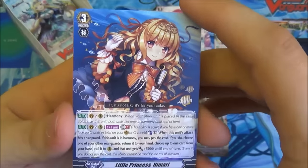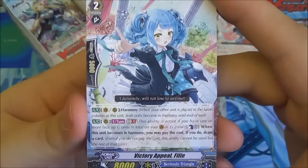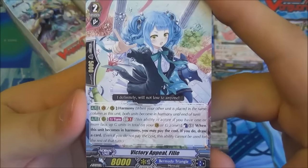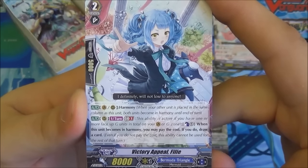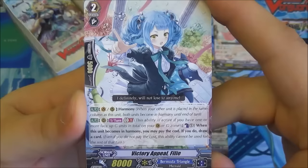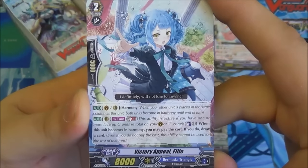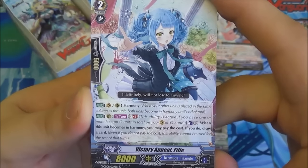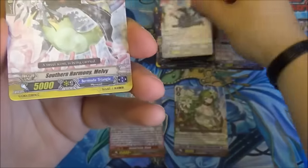It works on Rear Guard as well. Then we have Victory Appeal Philly — another Harmony and once per turn Generation Break 1 ability costing a Counterblast. When she becomes in harmony, if you Counterblast 1 you can draw a card. There are a lot of Countercharges in Bermuda Triangle.